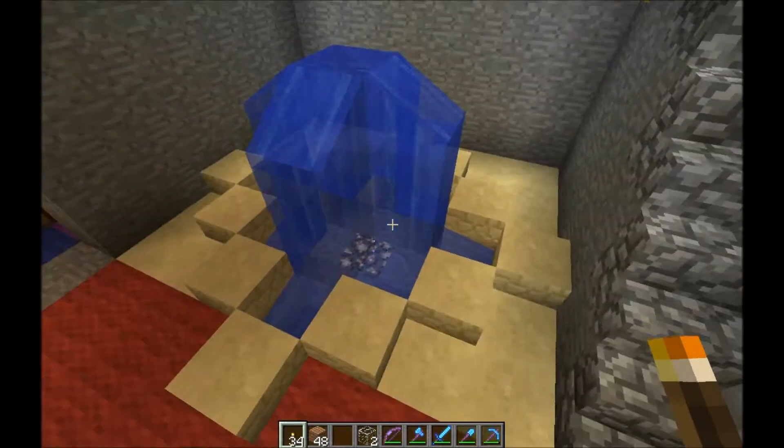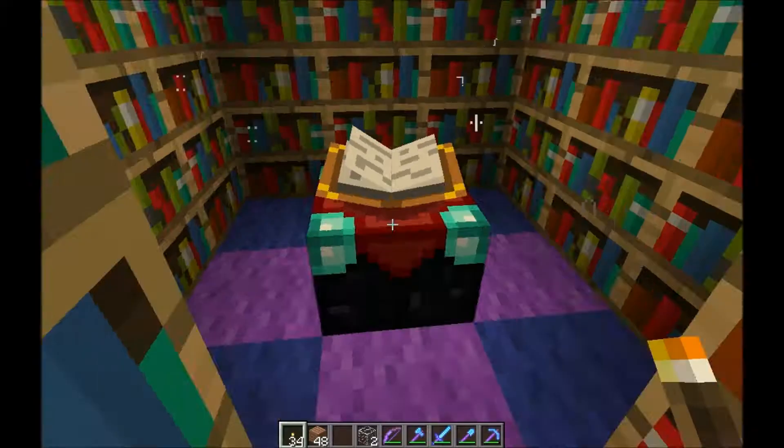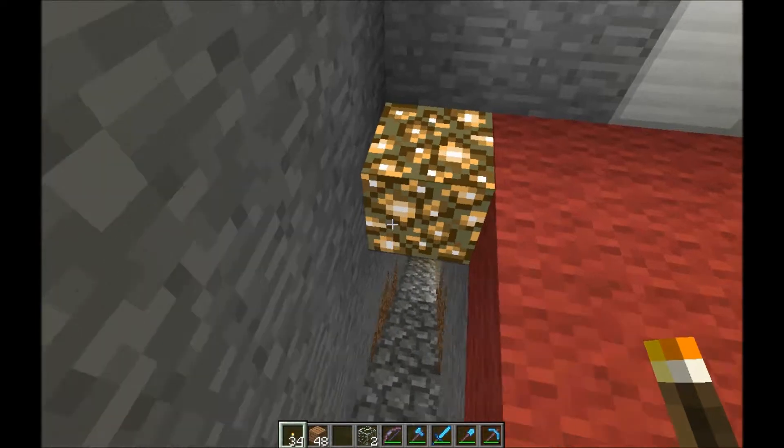There's my cute little fountain thing, and my enchanting table that lets me enchant stuff at level 50, because I have all the bookshelves — even though level 50 enchantments kind of suck.